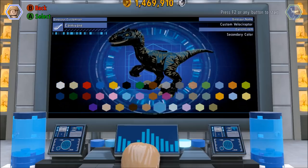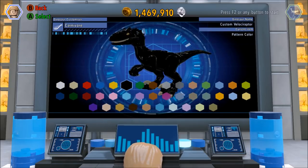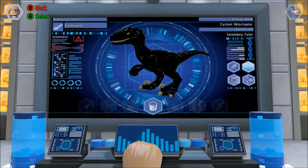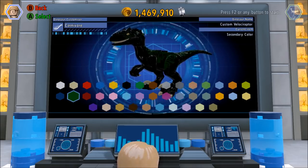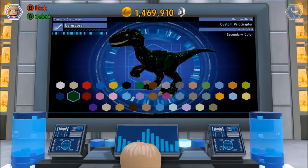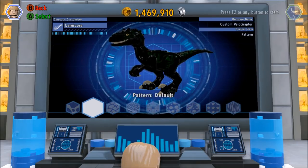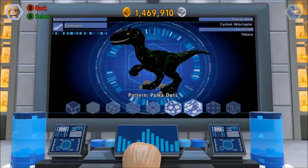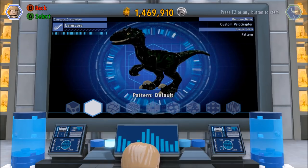Color-wise, the main color we're going to do is black because the Indoraptor is black. I'm going to change the first and third colors to black. For the second color, I notice in some pictures he's got sort of a green. Let's leave that green, and you can change the pattern of the green too — cow print or default. Default looks pretty close to me.